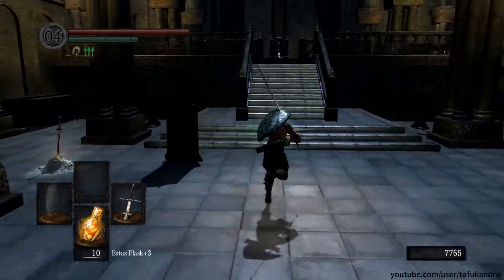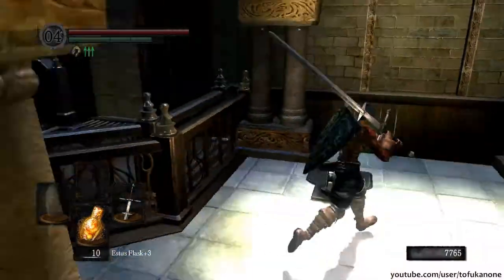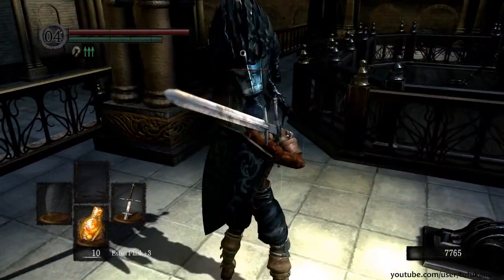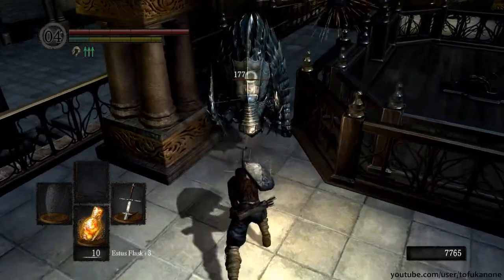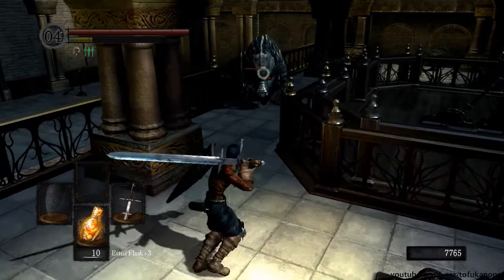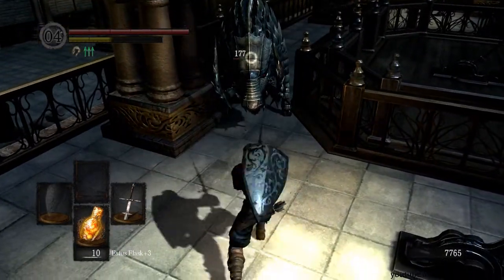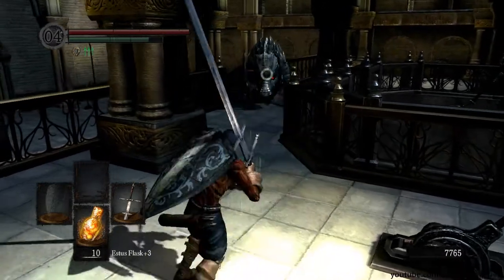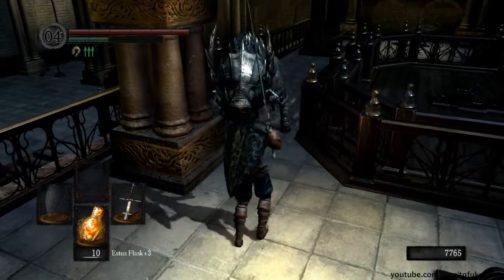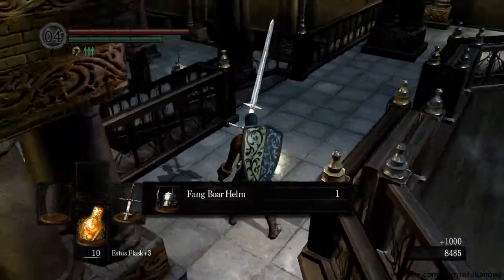This would also work if the other boar was still following me. You can just run past them and then go into this corner - you do this because the boars can't get to you, they cannot get past those pillars. Then you can use ideally a long weapon so you can stay out of range of their attacks and just kill them. There's only one here because I killed the other one slowly, but this is the way to go, especially if you're using a low damage weapon.